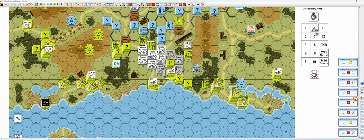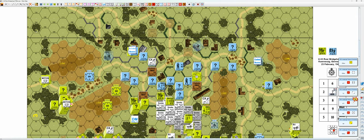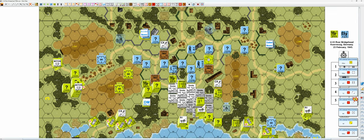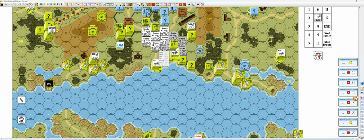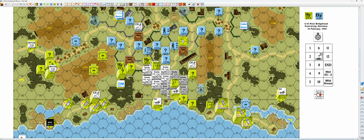Next up is German Turn 7 with reinforcements, and the Americans can start acting again as usual. Do we have any concealment gains? Yes — this guy gets concealment, this guy gets concealment. And that is all. Next time is German Turn 7 and we have reinforcements coming on, so hope to see you then. Bye for now.